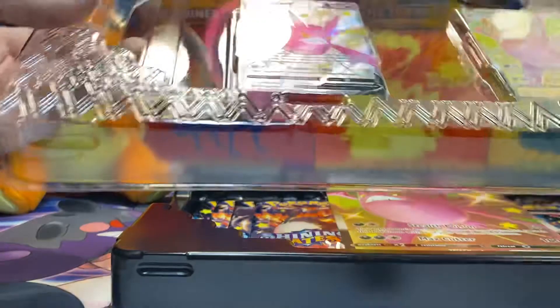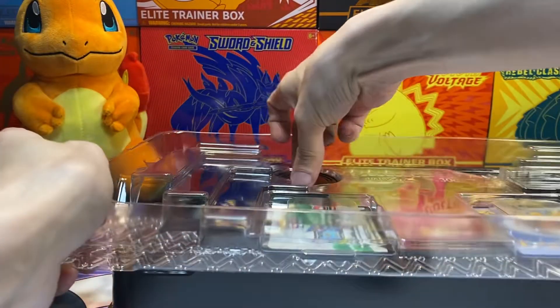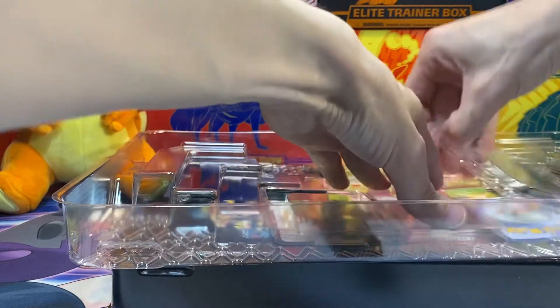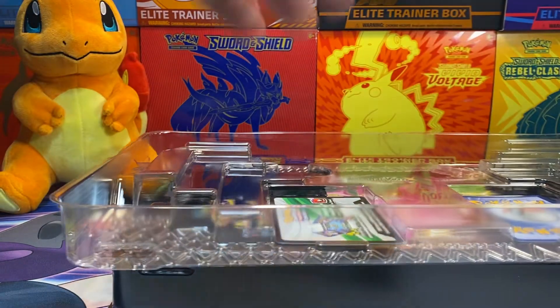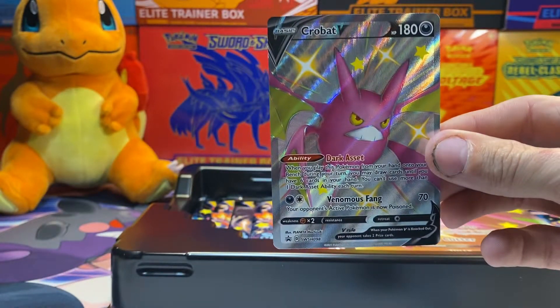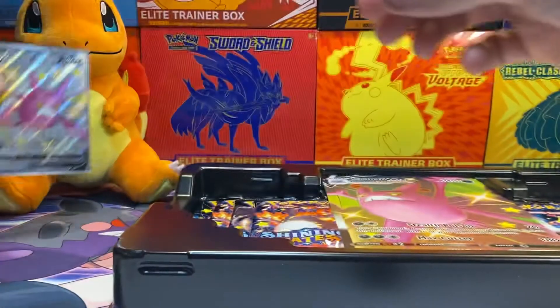I'm a huge fan of it — it's just subtle things. Pop this out and show you — I can feel it, you can see it a lot better. Got the Crobat, pop that down. Take out the code cards, eat the plastic — bang, there we go. So we have the Crobat V, which we have opened up one of these already on the channel.